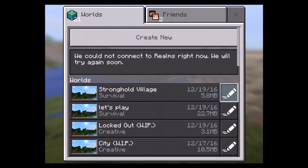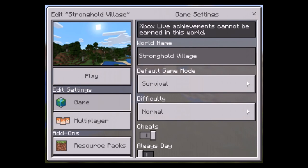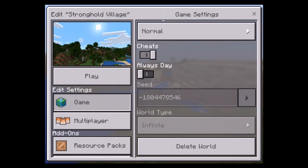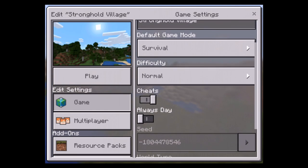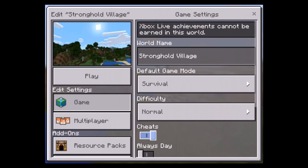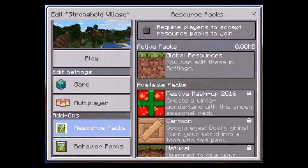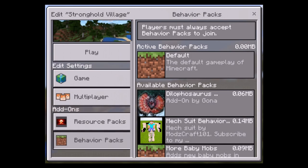Now let's go into an edit screen. This is the same as what you'd see when you make something. This is the world stuff. Cheats — I'm going to get to that in a second, I'll keep cheats on. Multiplayer game, broadcast Xbox Live, broadcast to LAN — they've got that. Add-ons, resource packs, and behavior packs.